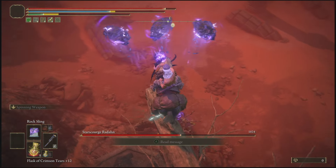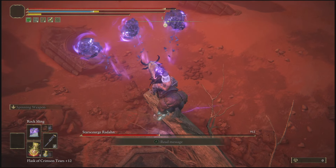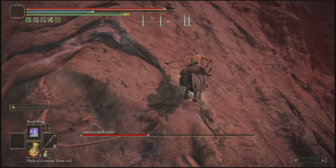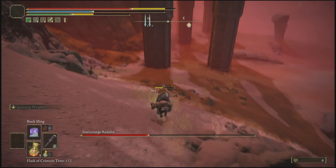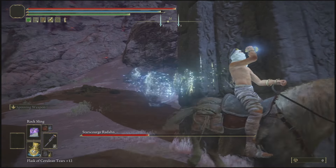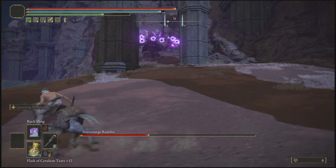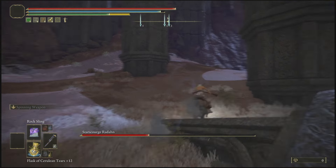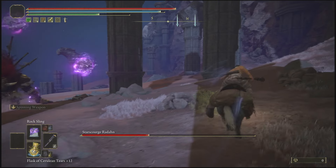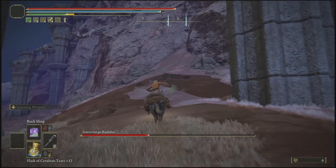Spam him with the Rock Sling until he goes into phase two. It's very important that once he goes into phase two you get down from here, because he will fly up in the air. Hurry up, get on Torrent, turn around, and get down the mountain like you see me doing. When you're doing this, he will not be able to hit you — he will land on top of the mountain, which is completely what you want. At this point, heal up and do whatever you need to do. Once he starts coming down to chase you, he'll pull out rings and stuff, which is fine. Just move him away from the spot so you can get enough time to get back into position.